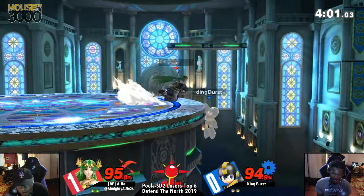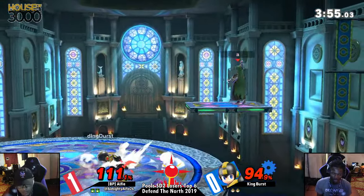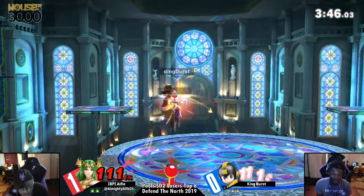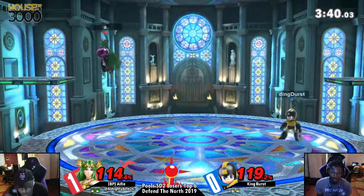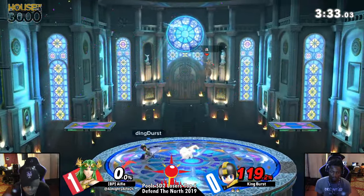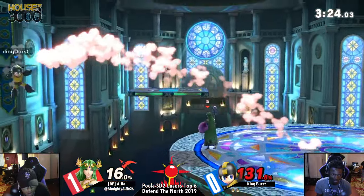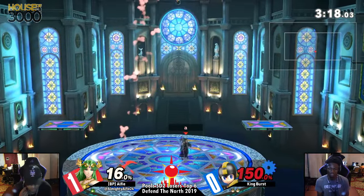Burst noticed that Alfie switched it up and is actually going in for those up-airs. So he's like, if you're going to attack me aggressively in the air, I'm just gonna down-air spike you. But Alfie's starting to parry the Leaf Shield — he's getting more familiar with the timing on it. Meanwhile, Burst is still staying consistent with his landings — lots of B-reverses on the Leaf Shield keeping himself safe. He gets the saw blade into confirm. That's going to be a kill. Once again, same situation as last game — King Burst with the lead and just chipping away at Alfie's health.